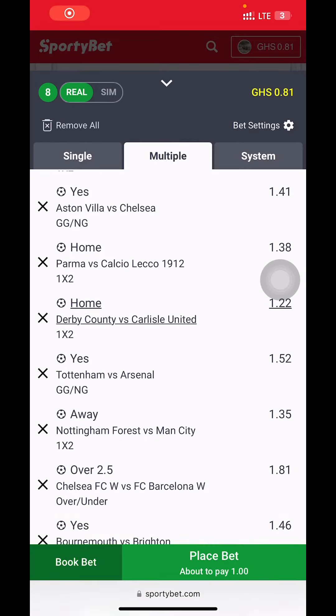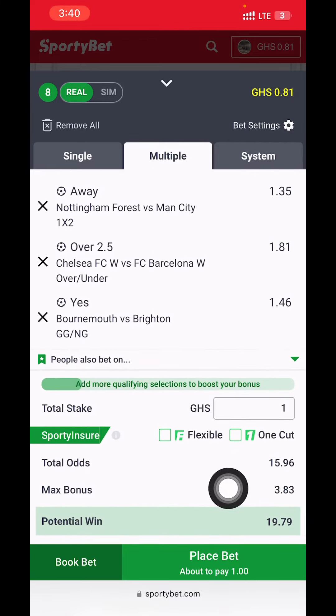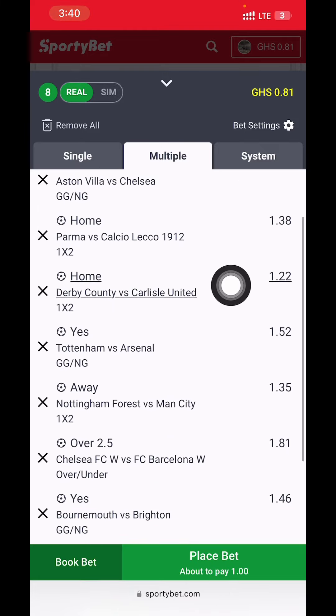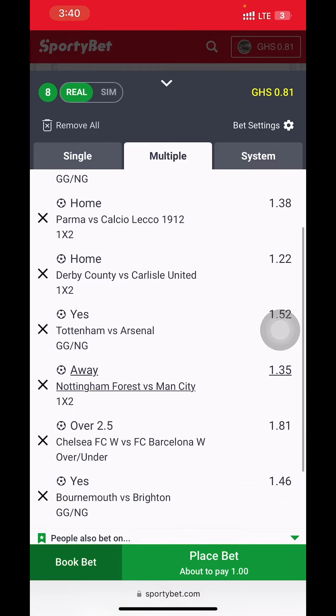If you're in a different country, you can pause the video. Now let's get to the 15 plus odds for today. With a 20% bonus and everything, you get almost 20 plus odds. There are eight selections on Sportybet Ghana — Benmore versus the last match — with both teams to score. This covers the weekend: five games for Saturday and three games for Sunday.